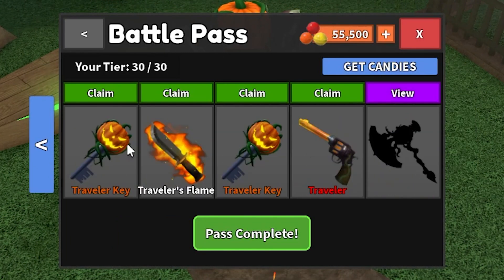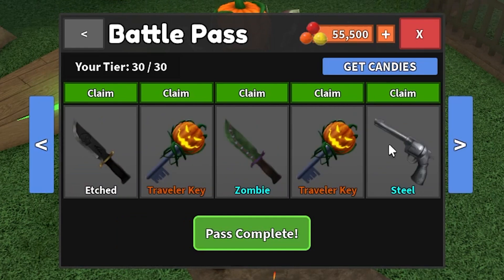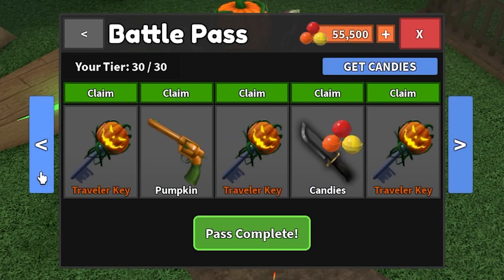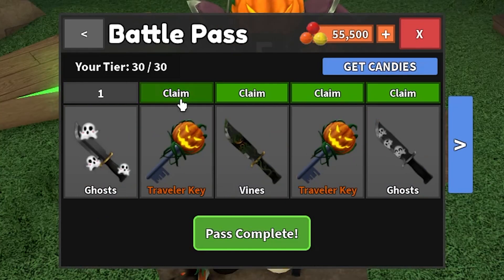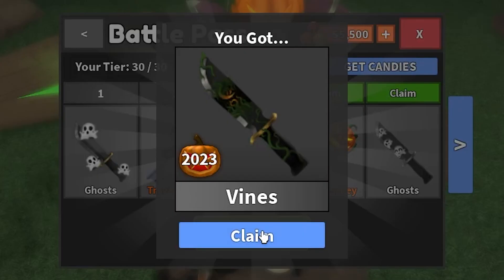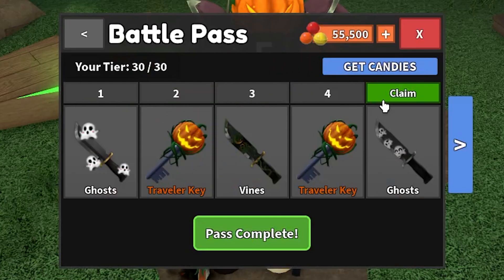Of course, there's a brand new Traveler's Axe at the end, which I did talk about in a video already, but there is also a ton of these smaller items that a lot of people are wondering how to get. I'm just going to start claiming all these items one by one — we're going to speed this up because this is going to take a while, so hang on.